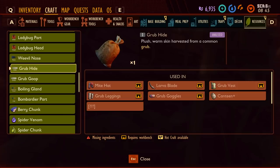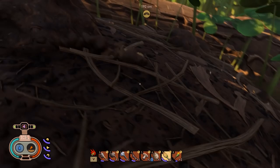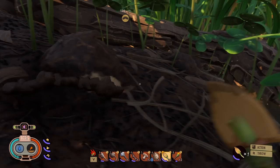Grub hide and grub goop you get from grubs burrowing underground. You need a shovel to dig them up — just go up to it and click on it. Then the grub pops out above ground, you whack it to kill it and click on it to collect its resources. You can find the grubs mostly in soil areas.